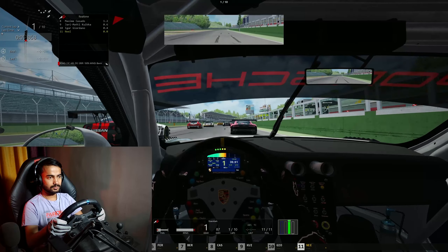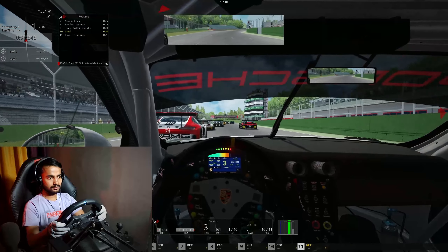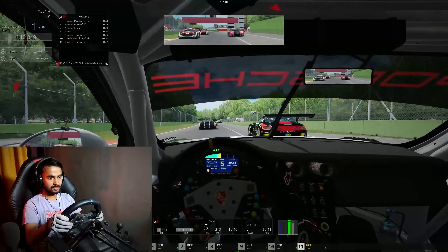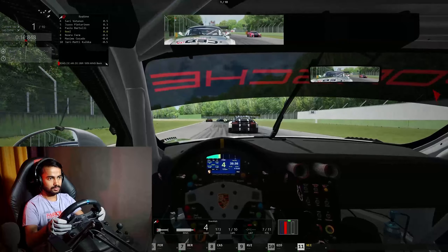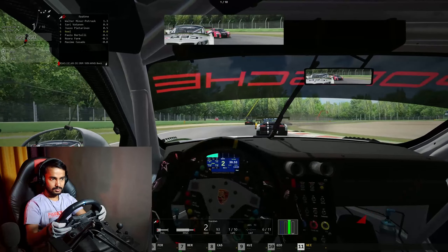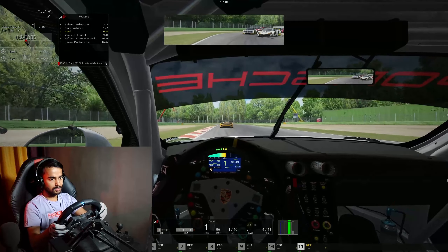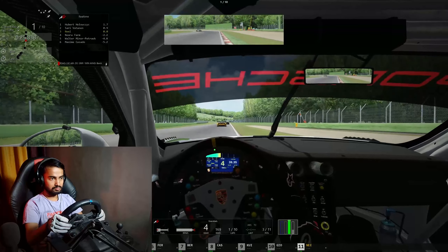Got a brilliant start courtesy of the rear engine design of the 911 giving me immense traction off the line. I quickly made up four places going past the final one of them, the BMW Z4, through turn one, and in the first braking zone I was side by side with the SLS AMG. A bit of contact, a massive coming together between the front runners — the Ferrari decided to murder the Lamborghini, the 650S and the AI 911 got caught up, while the Ferrari MP412C and myself managed to weave past.